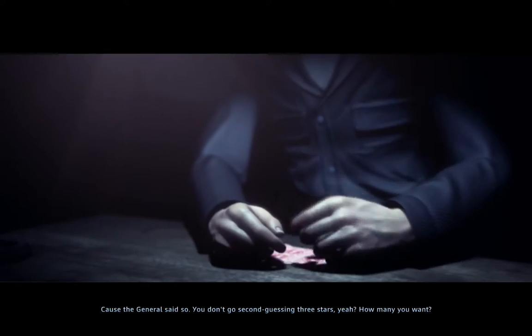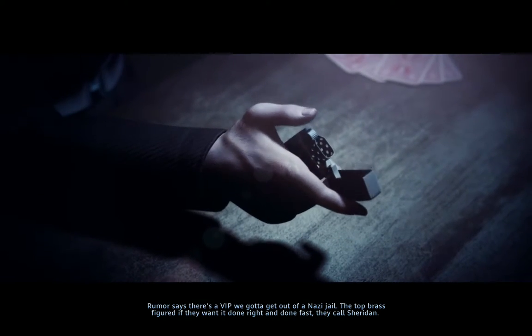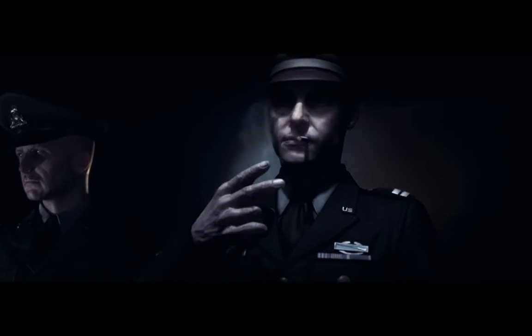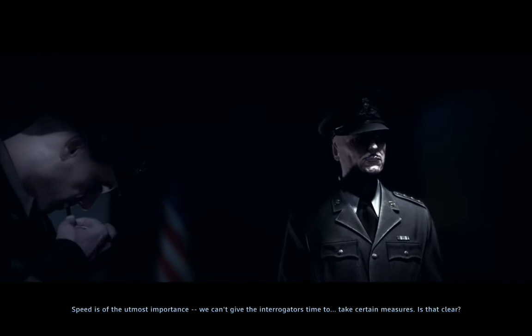Allied HQ. So this is late in the war — how are we cooling our heels here? I figured it was Sheridan; I would be in Berlin kissing the Frauleins by now. Because the general said so — you don't go second-guessing three stars. Rumor says there's a VIP we've got to get out of jail. Penetrate the German lines at Leipzig, secure Kolditz Castle yesterday. Speed is of the utmost importance — we cannot give the interrogators time to take certain measures.